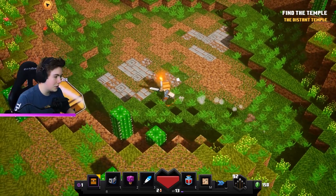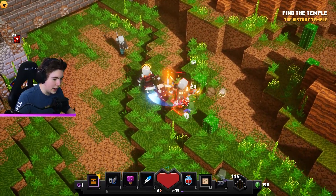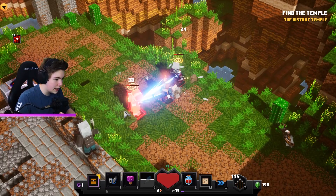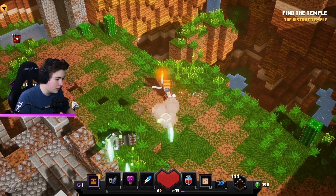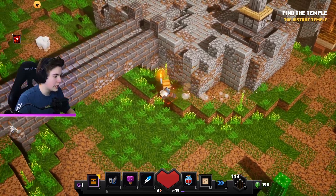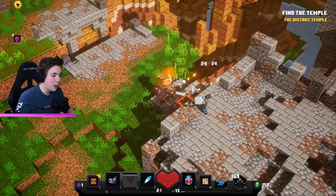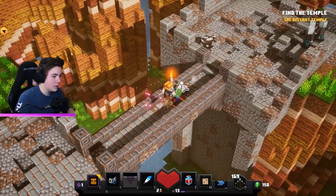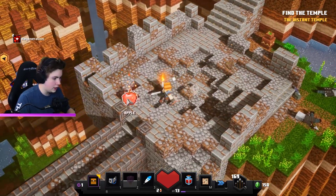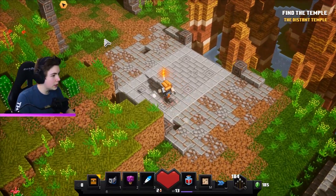I hope the temple isn't over there because there were already lots of mobs and they've already got me once — I only have three lives. We got supplies and regen, that's good. There are a lot of mobs here, let me confuse them. I still don't know exactly what our bat is doing. We still have not found the temple but there's an arrow pointing us somewhere — we were going the wrong way.